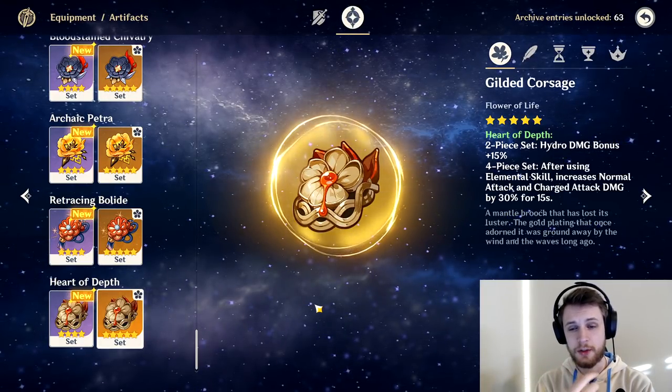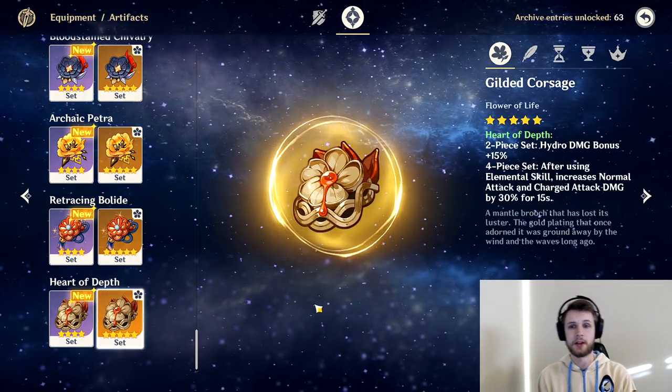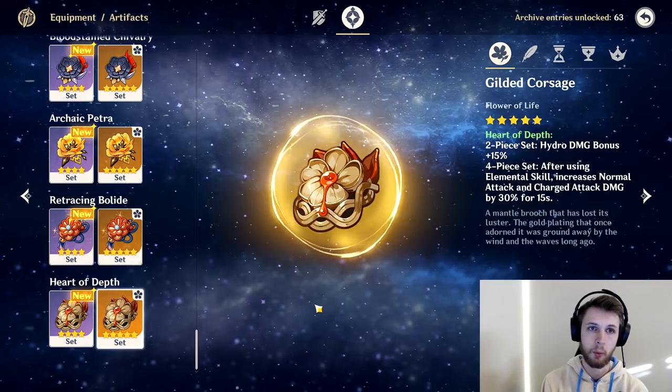One thing to note is that the two-piece set for Heart of Depth is useless — if you're building the four-piece, you're only getting that one effect and not the two-piece bonus you'd want.